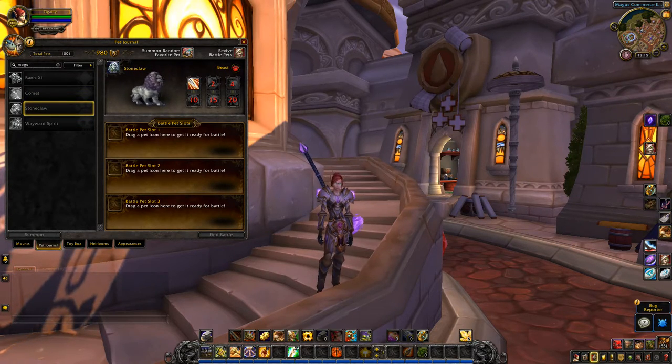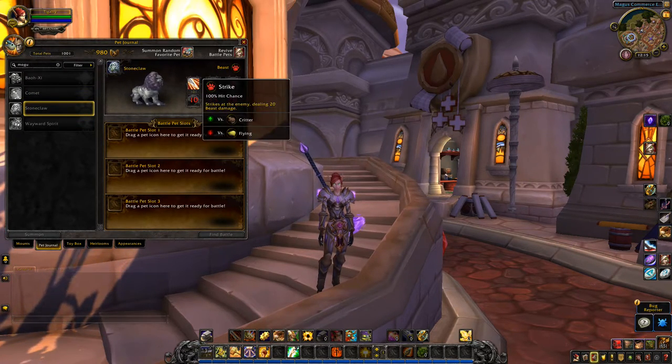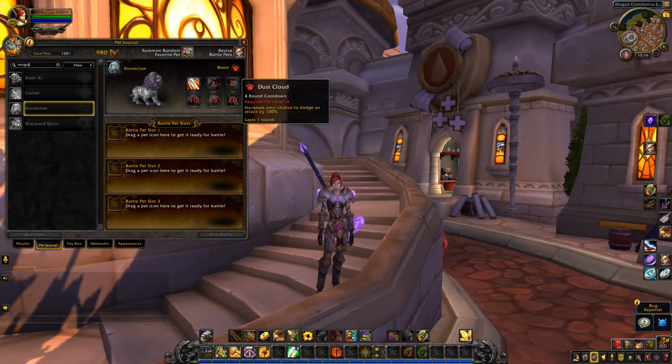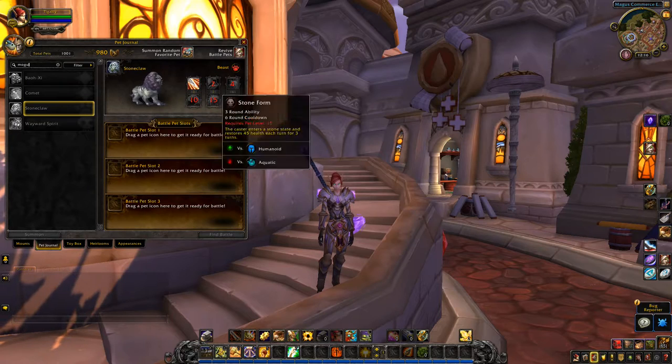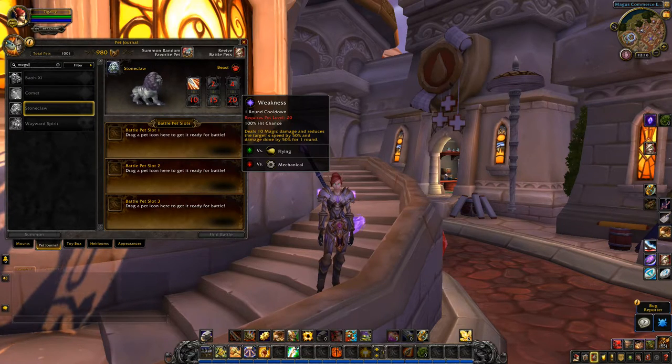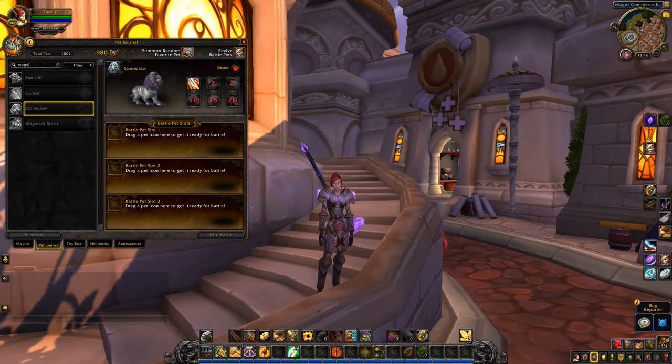And then Stone Claw has Strike, Dust Cloud, Thrash, Stone Form, and Weakness. If you want to know the drops, you can check out my blog post which I'll be posting very soon.